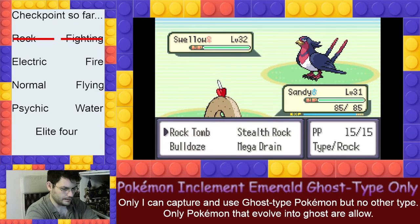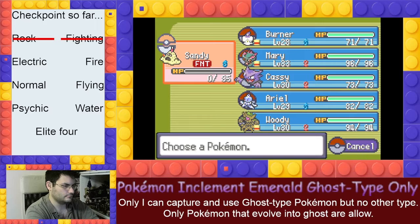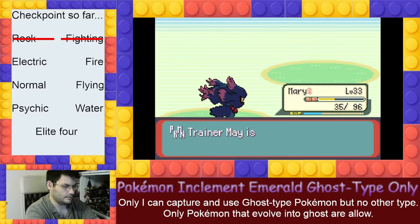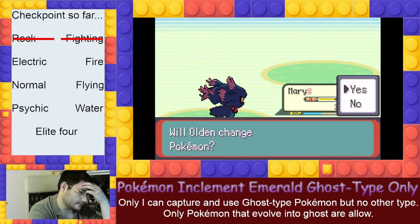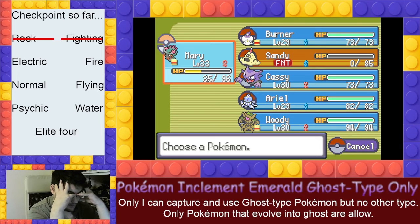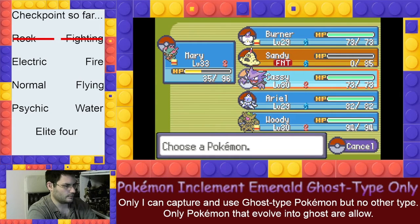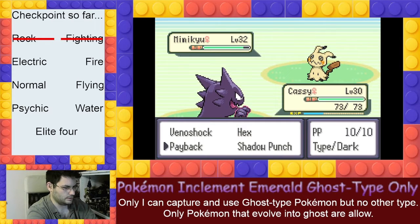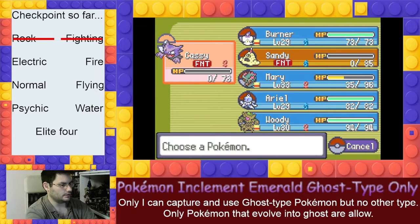Start with the bird — bird weak to ghost. But first I need to set it up. Mimikyu! Oh, I didn't expect this Pokemon to be here. Mimikyu boot 2. Go start with Cathy — you do the job. Payback doubles when it goes last. You even got a fairy move.